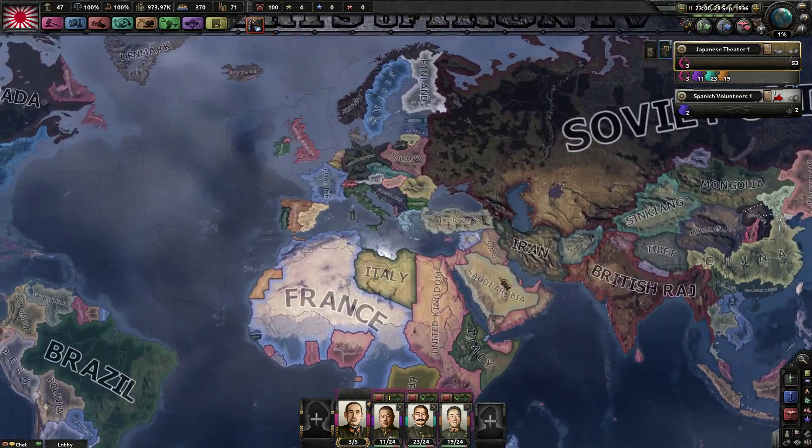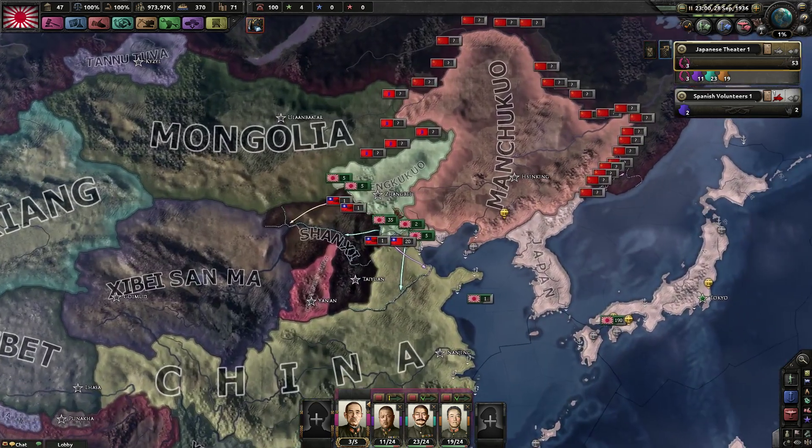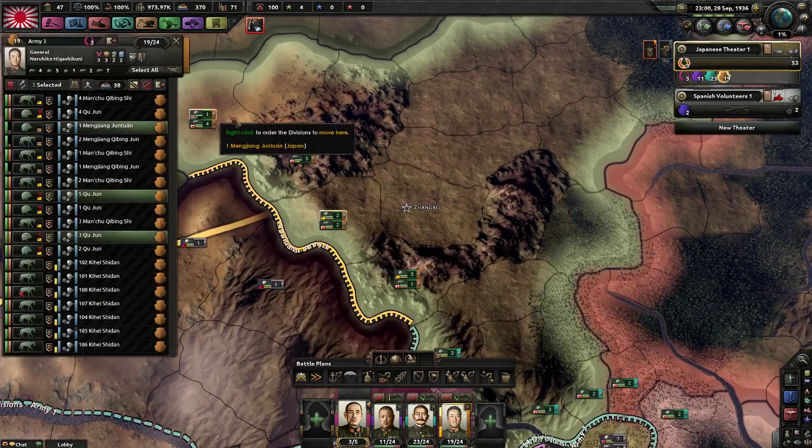Hello there, my name is Adelway. Welcome back to Germany and Japan in Hearts of Iron 4 with my good friend Count Christo. Ahoy. We're having a great time out in Spain.